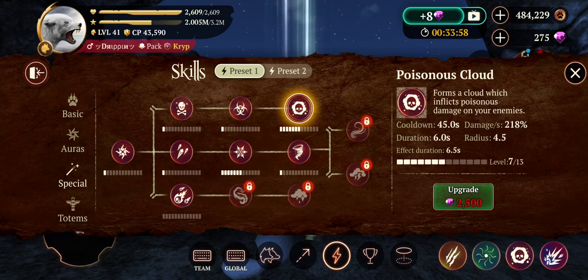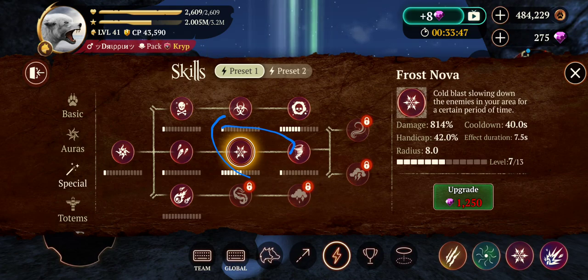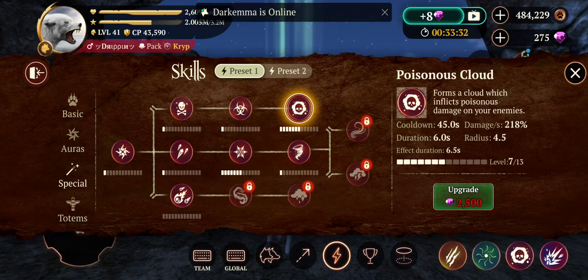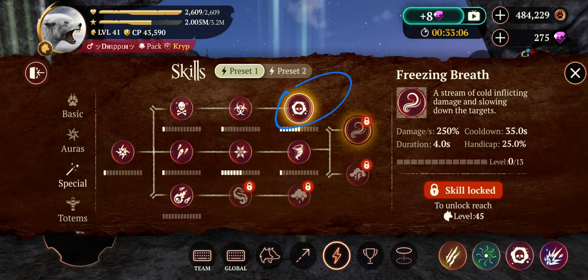For the special skill, before you have poison cloud, use frost nova. Don't bother upgrading it, just use it — it slows enemies and does decent damage with only a 40-second cooldown. But after you unlock poison cloud, use that instead. It creates a cloud and if enemies step into it even for a second and leave, they'll still take damage. It does 218% damage per second. You can also use freezing breath, but you have to aim it manually since it comes out of your mouth in the direction you're pointing. It does slow enemies and has a lower cooldown, but I recommend poison cloud.